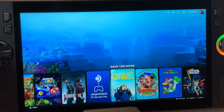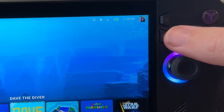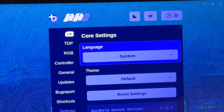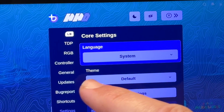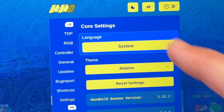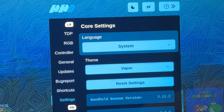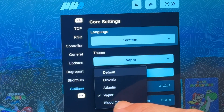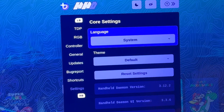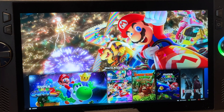Tip four is how we can change the Bazite theme. Triple press the Armoury Crate button and head into Settings at the bottom. The default is a lovely purple system theme. Diavolo is a garish yellow, Atlantis is a really nice ocean blue, Vapor is a pretty nice aqua blue, and Blood Orange is — well, I think I'm just going to stick with the default.